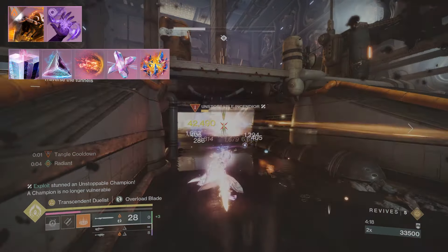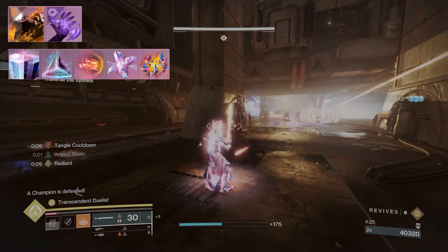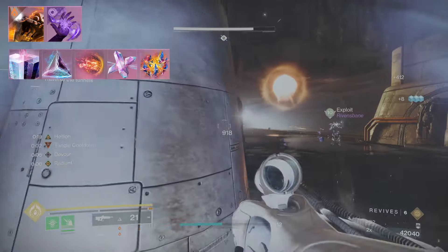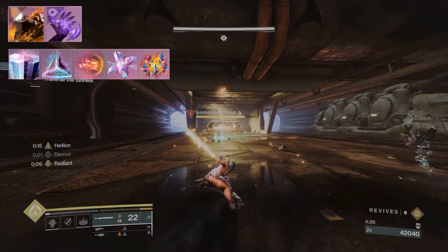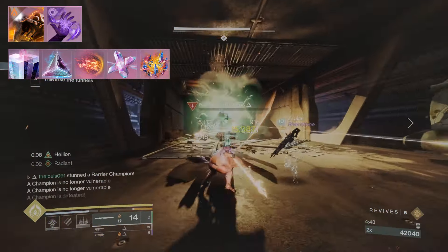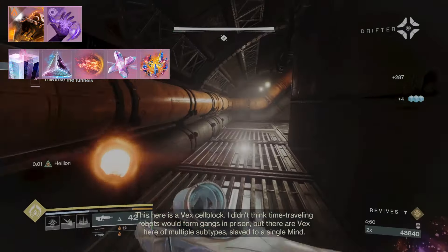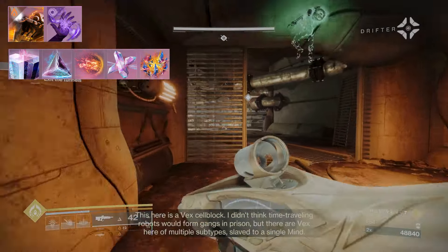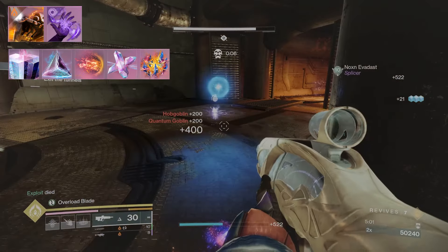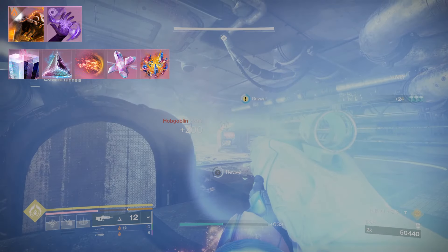Facet of Justice — while Transcendent, your ability final blows explode, which is really good since we're chucking more grenades and getting kills with arcane needles for extra add clear, and we get 10 more discipline. Facet of Ruin increases the size and damage of shattered Stasis crystals and frozen targets, and also increases the area of effect of solar ignitions — giving larger explosions for great add clear with weapons that trigger solar ignitions.